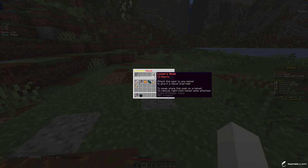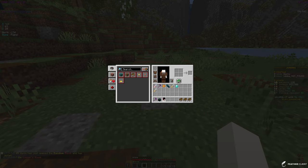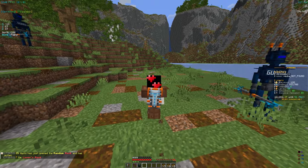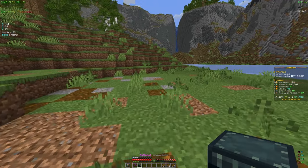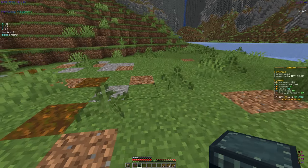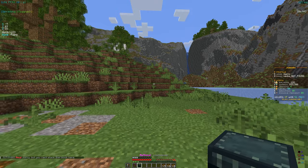Now opening the random mask loot box. I'm not really sure what the mask does — I think it's for PVP, maybe a sub boost. We got hearts, which isn't bad, but since I don't really PVP I'll probably sell it to someone who does and get some extra value out of it. Now onto the mythical contraband.